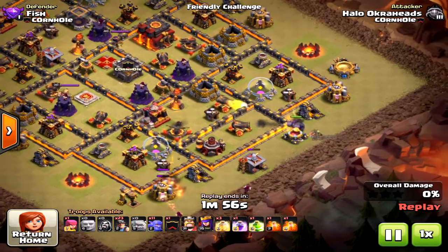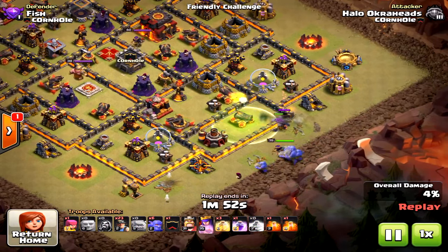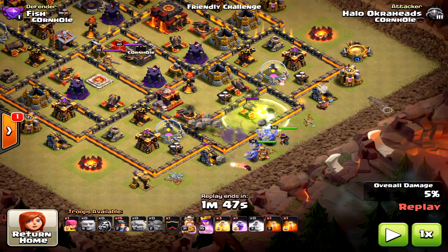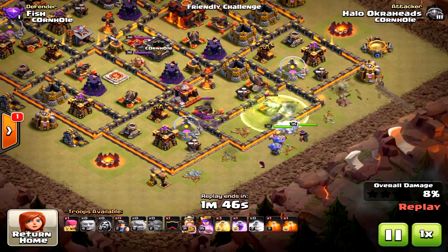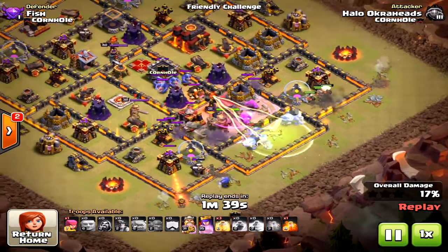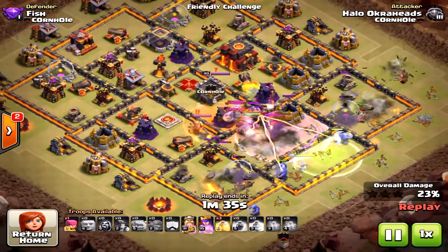The key is to drop the bowlers first, then the king — because the king moves a little faster than the bowlers and you don't want him out by himself. The king really needs to survive. Then I bring in the miners on either side. The bowlers are in the center, miners on the flanks, working together to take down the base.